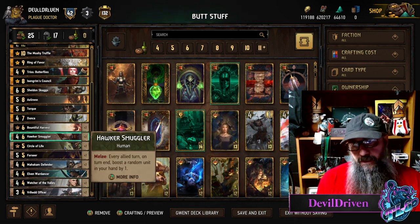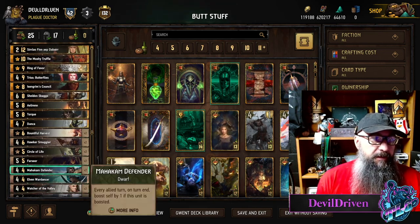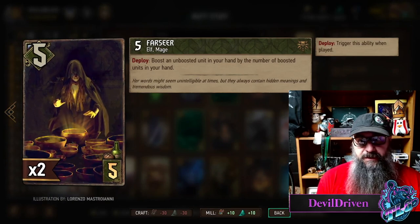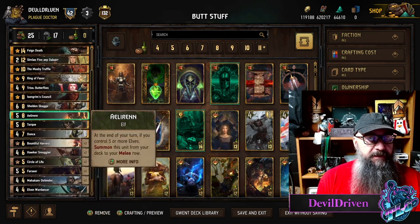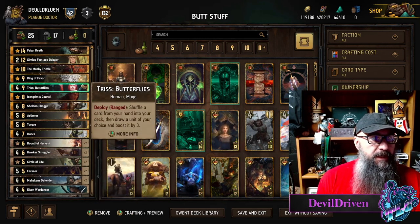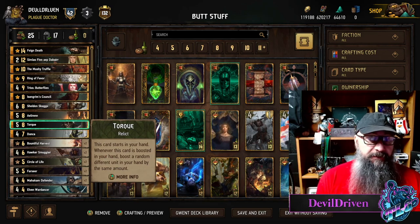If you get the scenario, you can put another one down and then play your thick one. This card is bananas - this change is huge. You want to try to do some hand buff. You leave Torque alone when you play this card, and then what you do is you play it and buff Torque.